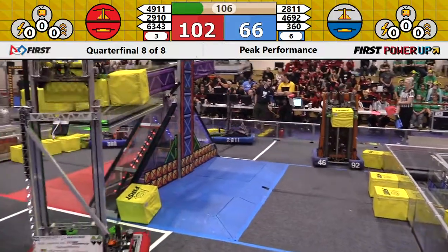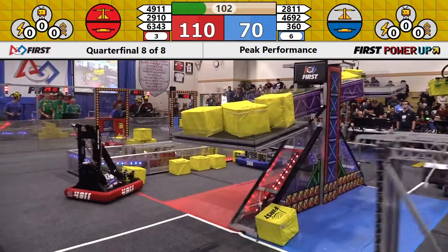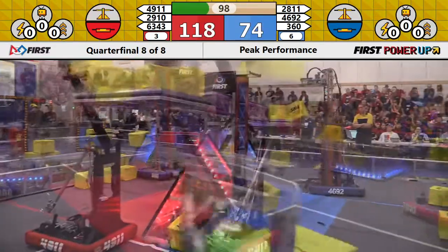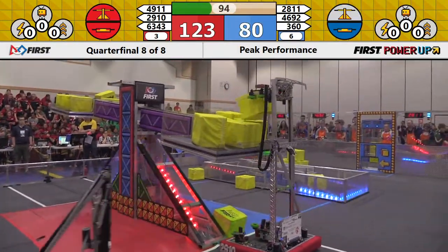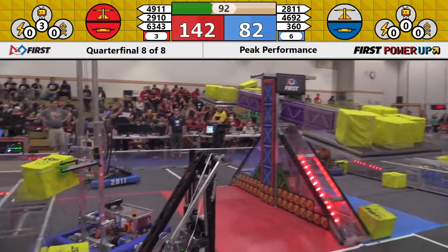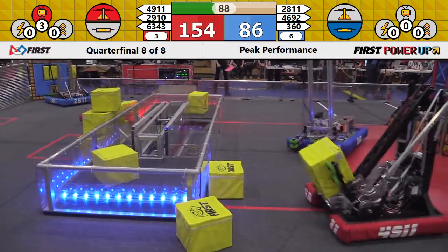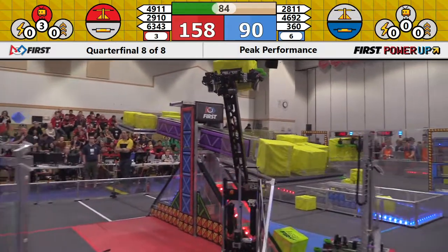Meanwhile, 63-43 doing feeder duty for the Red Alliance. Here comes 49-11 for the Blue Alliance at the StormBot machine. All three Blue Robots trying to work together to get control of the scale. Now 360 pivots over, trying to put the switch in play. They even out the Red Switch for a moment. 63-43 returns and reclaims it.